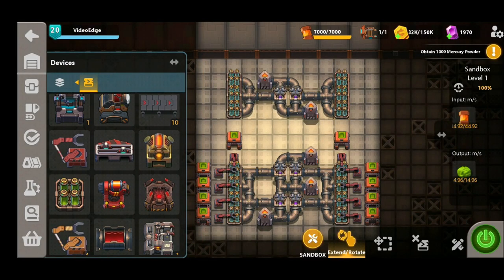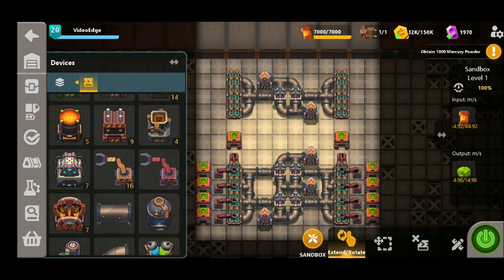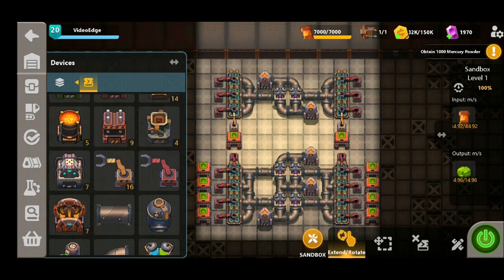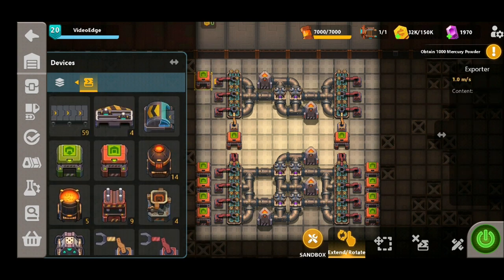Now in terms of the grabbers we're going to do the exact same strategy, placing the fast grabbers down. However when it comes to the bottom two grower buildings here you can use regular grabbers — the output won't be affected — so save yourself some cash. We're then just going to export them just as we've done previously and that will finalize this build.